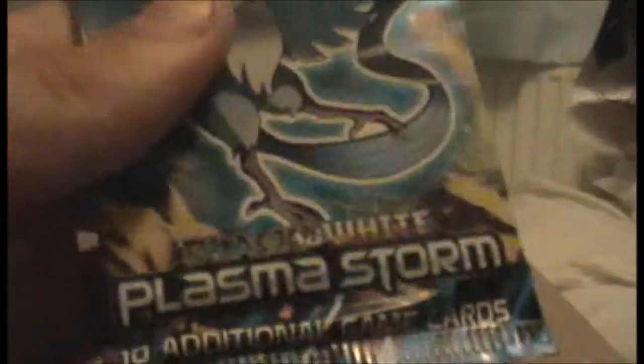That, of course, is the QR code — I shall not show that on camera because I'd like to use it. I've been quite fond of the online thing. There are four boosters, and that's the tin. We have a Dragon's Exalted booster — two Dragon's Exalted — and then one Boundaries Cross and one Plasma Storm.